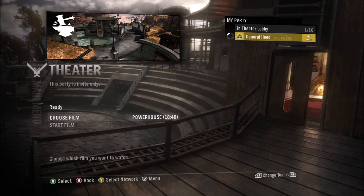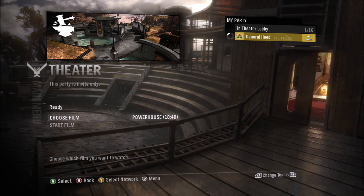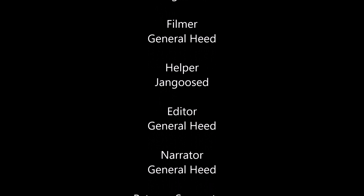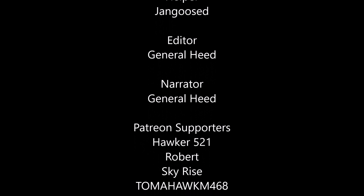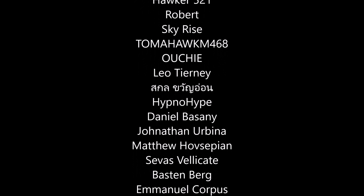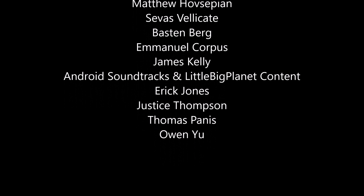So there you have it — hidden in the theater lobby background, in that little room behind the door on a separate layer, is a little hidden toilet. It was a shorter video today but hopefully you guys enjoyed it. If you did, make sure to leave a like. If there's anything else to check out or test, let me know in the comments, and I'll do my best to look into it. Make sure to subscribe and I'll see you all next time — bye guys!